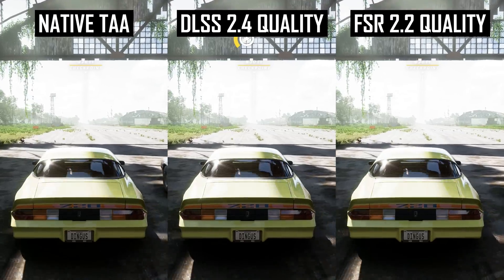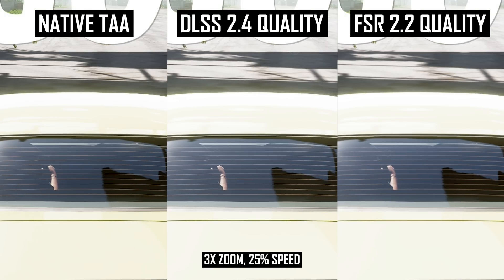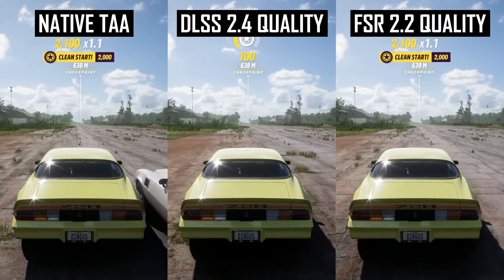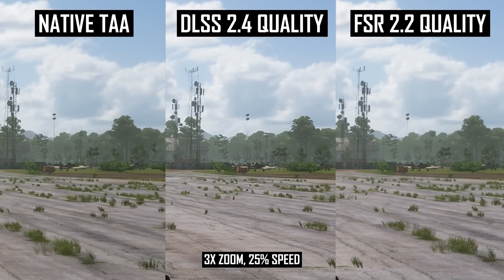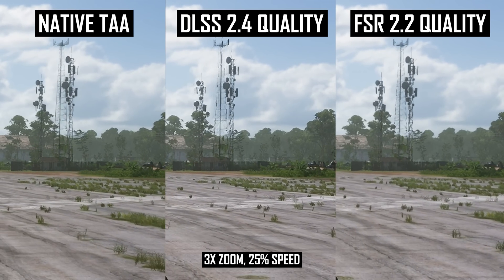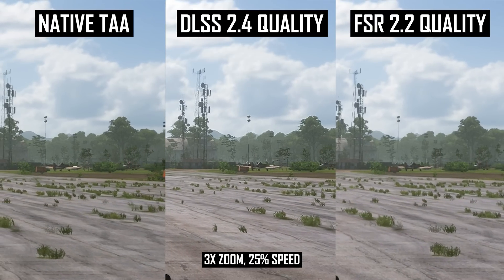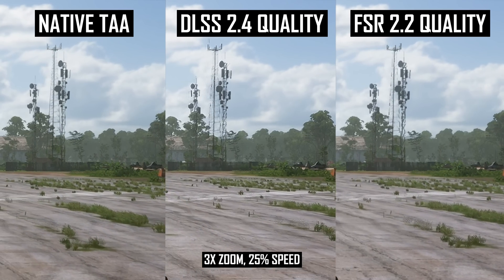In the next scene — a drag race — when focusing on the rear demister lines, FSR 2.2 does a better job than DLSS 2.4 at reconstructing those fine details on a semi-transparent object in motion, getting closer to TAA. However, the majority of the image is honestly pretty similar when using the quality mode. Focusing on the antenna array on the right side, both DLSS and FSR really struggle with this particular element. The DLSS image has sizzling and ghosting that almost blurs the fine details together, while FSR 2.2 has obvious flickering and doesn't look as stable as native TAA. FSR is also slightly less stable when reconstructing foliage, though this is hard to spot.